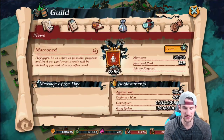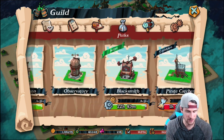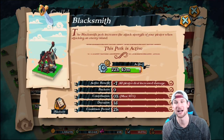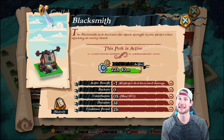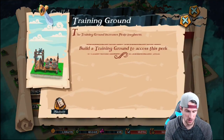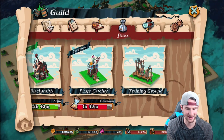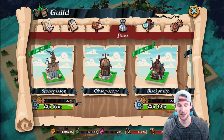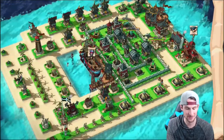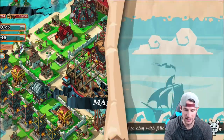You can see all these different perks in here. I only have a couple — there's the Stone Mason, and there's the Blacksmith right here, which says the Blacksmith perk increases the attack strength of your pirates when attacking enemy islands. There's also the Training Ground — I need to get this one, it came out in the last update — it helps your pirates be stronger. Everybody can fund them and it helps everyone; it adds a great team aspect.